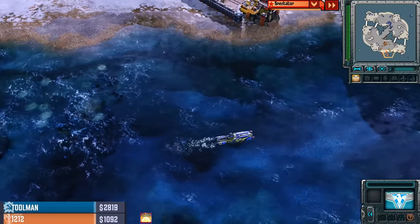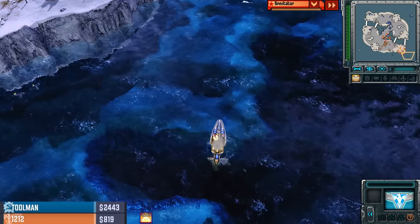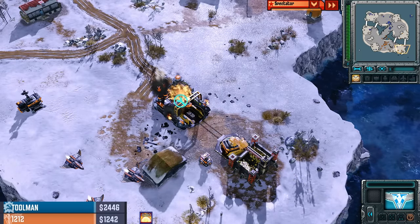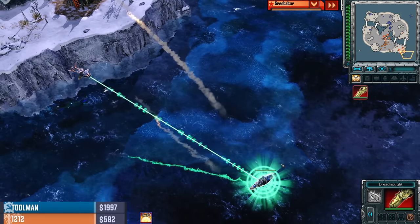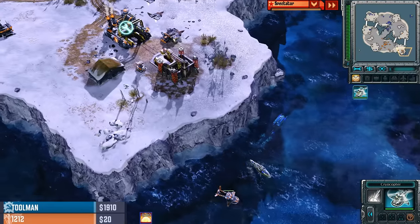Kirovs through the middle of the map. It feels like — is this like a Chinese player thing? Where instead of going for Apocs or V4s, they go for Kirovs over top of your army and just hope they can batter you down with those bombs dropping from above? Well, we've seen it a couple of times now. The Dreadnought gets shrunken down by that Cryocopter. The refinery is maybe still unprotected — if he gets a couple more rockets off, that might be the end of this refinery.